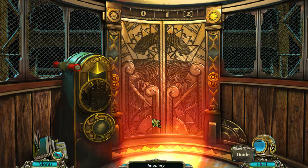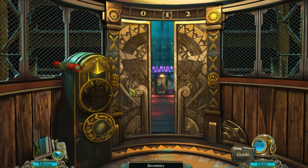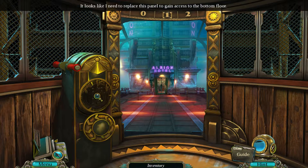Hello everyone and welcome back to Let's Play Abyss Wraiths of Eden. We got into the lift, so let's use it. We found the Albion Hotel. This is blinking at me — looks like I need to replace this panel to gain access to the bottom floor. So we need some sort of thing to put there. Let's go to the drawbridge.